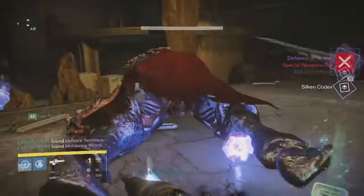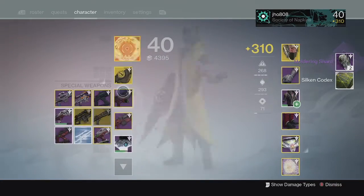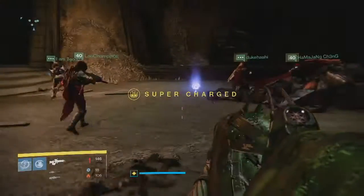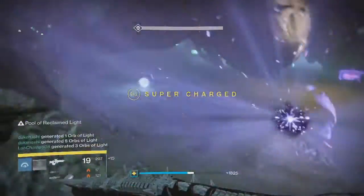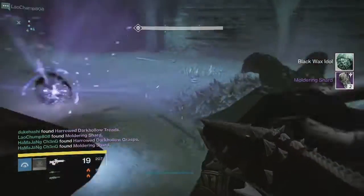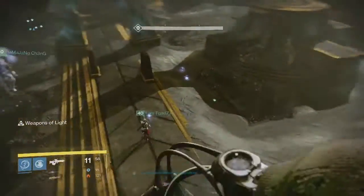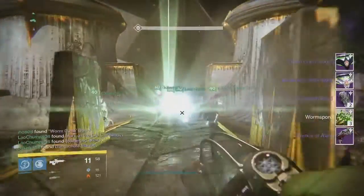Heading into the War Priest checkpoint we didn't get much — just a Defiance of Yasmin at around 304 and two moldering shards, nothing too special. Then moving on to Gorgoth I got super unlucky — just two moldering shards and that's it. I thought when you do hard mode first you pretty much get two drops on every checkpoint, but apparently I got unlucky with just two shards there.